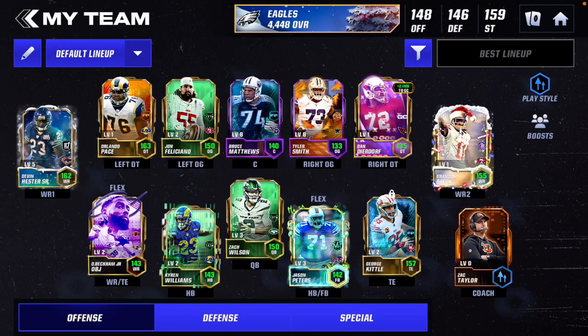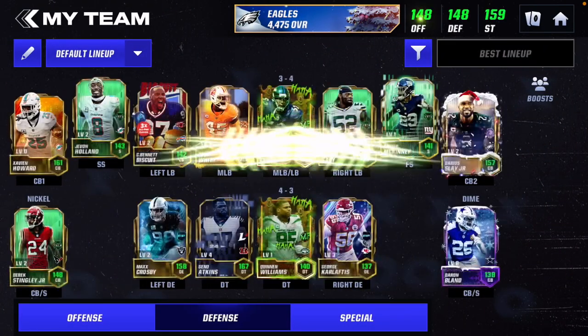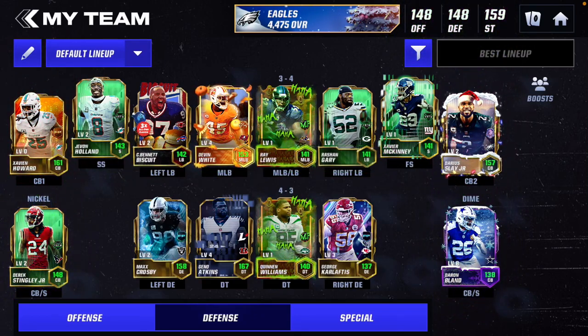Now let's update our team once again. There we go, look at that. Got Zayvon Howard — there's CB number one. Darius Slade Jr. is CB number two.